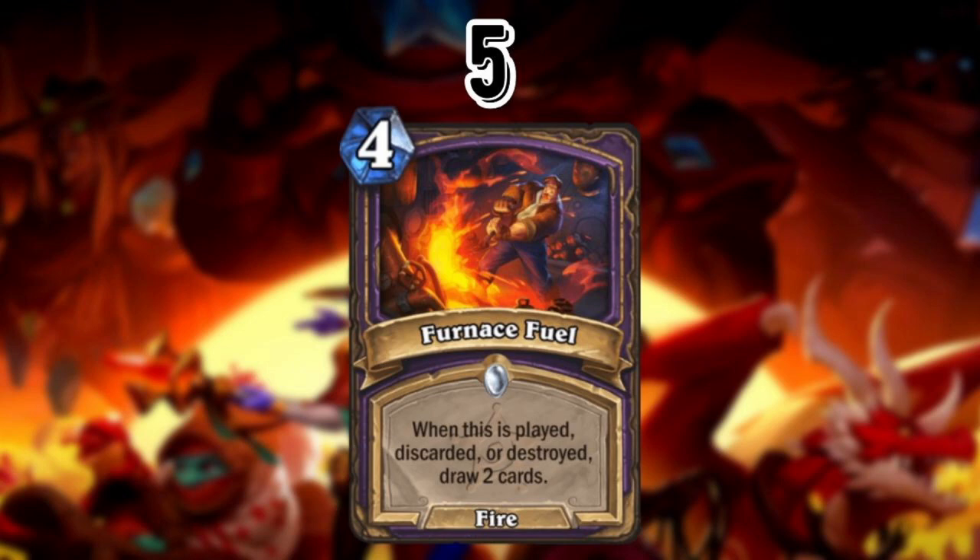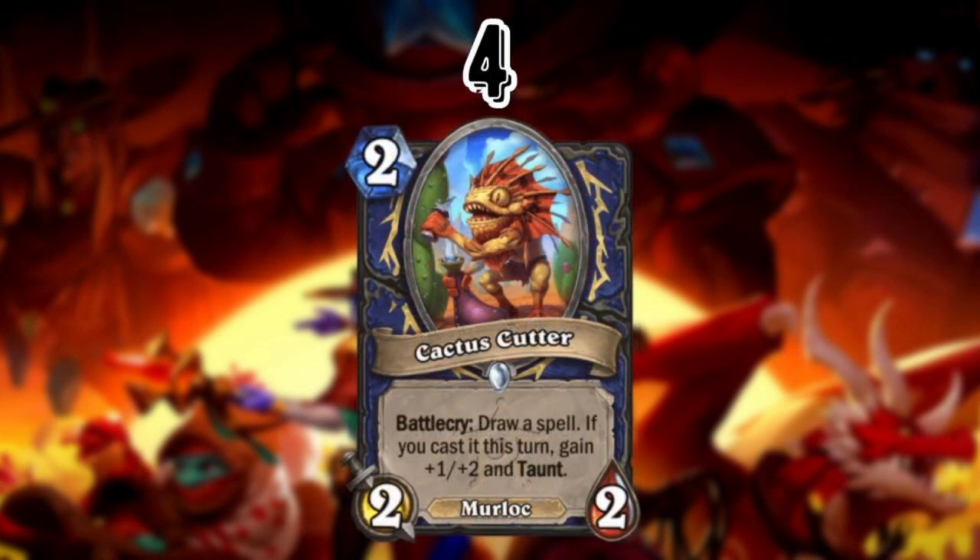At number 4 — from here on out these are cards almost guaranteed to see play moving forward. First up is Cactus Cutter, a two mana 2/2 with Battlecry: draw a spell. If you cast that spell this turn, gain +1/+2 and Taunt. It's also a Murloc. It's efficient card draw on a solid stat line with a bonus if you cast the spell, but it also fishes for spells in Totem Shaman, which seems really good. Even in Murloc Shaman — which doesn't play a ton of spells — you can really narrow down what you want to draw, which is powerful in a wide format like Wild.